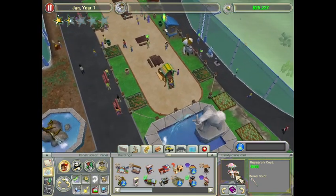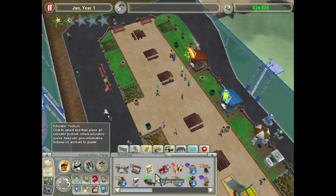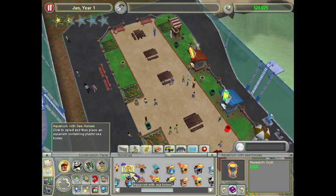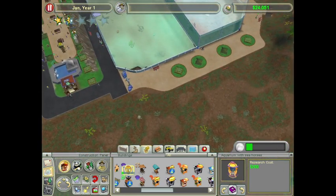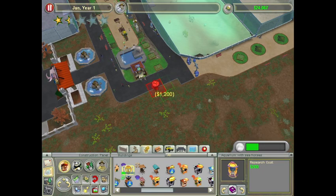We've just got to figure out guest happiness. ATMs — let's go ahead and put in an ATM over here, just to ensure that people have access to more money. We could consider putting a gift cart in, which we will. And then, keeping with the theme of marine life, let's go ahead and put in an aquarium with seahorses. Once it's researched it costs a thousand bucks, but I think it's worth the expense. I'll put it over here and just expand the asphalt out a little bit.